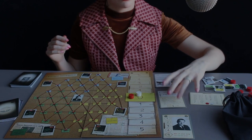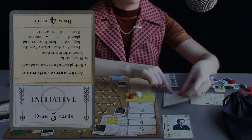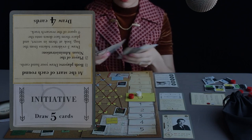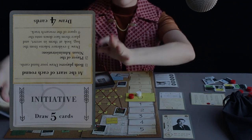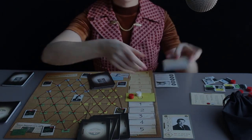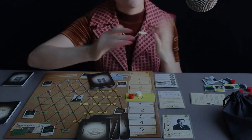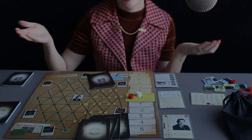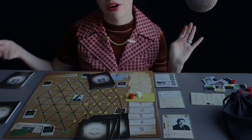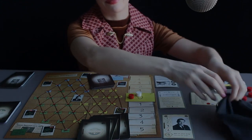You will draw the number of cards indicated on this initiative card. On one side it says draw five cards, and then the other player it says draw four cards. This will alternate throughout the game depending on how you play, so the card drawing won't always be unbalanced. And if you ever run out of cards to draw from, you can shuffle up your discard and refresh the draw pile.